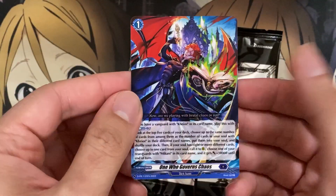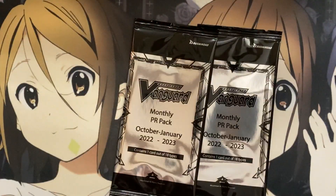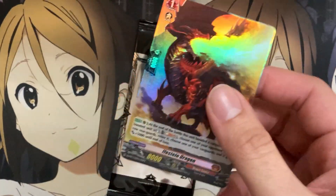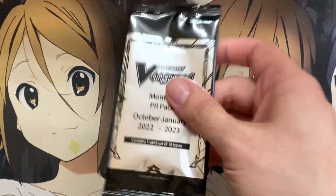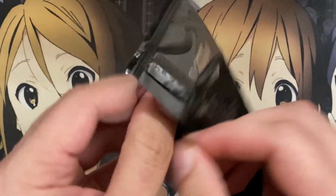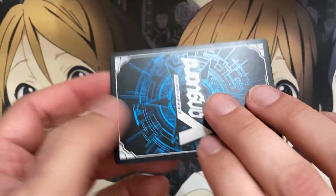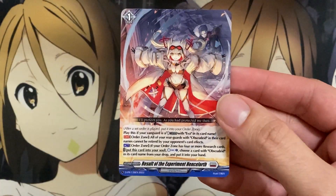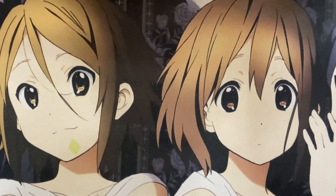Next pack and we have another One Who Governs Chaos - nice. Two packs remaining, and we have an Ifestio Dragon foil - our final foil card from these promos with one pack remaining. Are we going to get an Experiment? And yes, we end with a Result of the Experiment Henceforth! So at least I got a playset of the most hyped up promo. Really, really awesome.